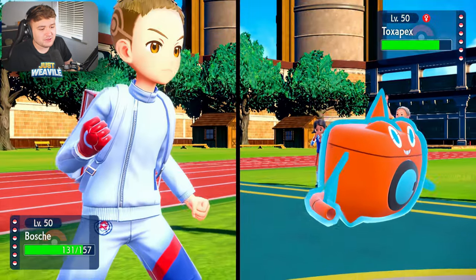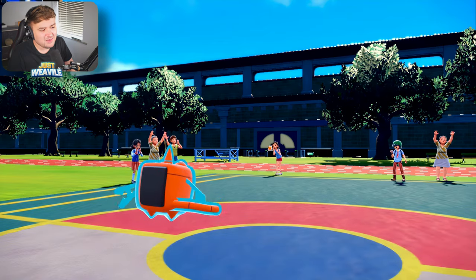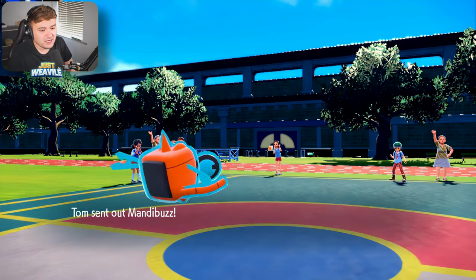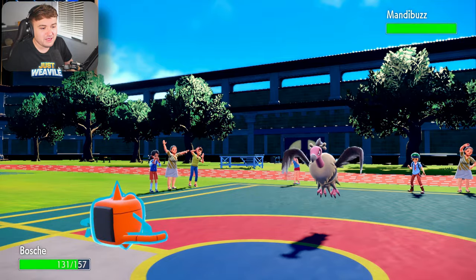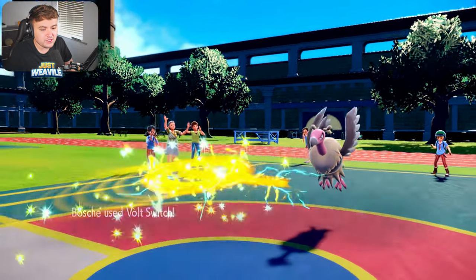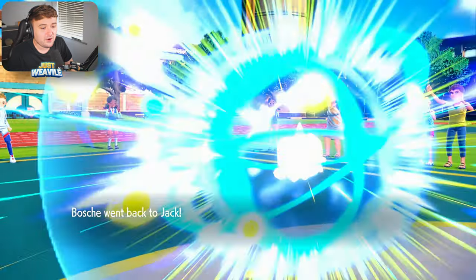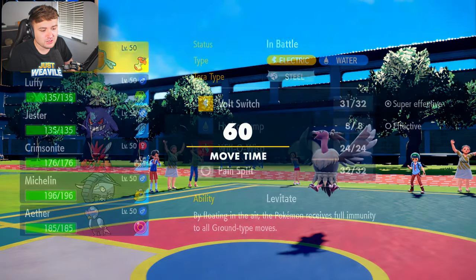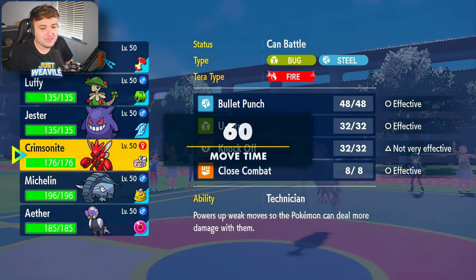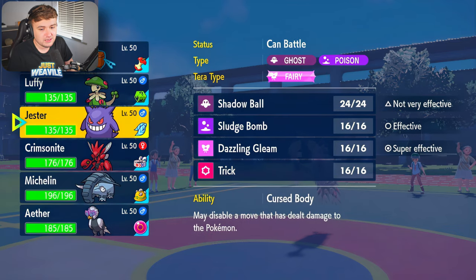I don't think they'll switch out. They do withdraw the Toxapex — probably going to go Mamoswine or Tyranitar. Mandibles comes in. Mandibles is great for us — if we can weaken that thing, that'd be great. So we get some nice damage off the Volt Switch on the switch into Mandibles, which is great. From that damage I can tell they are probably a physically defensive variant, because that did a lot of damage. We are specially defensive Rotom, so that's to be expected.